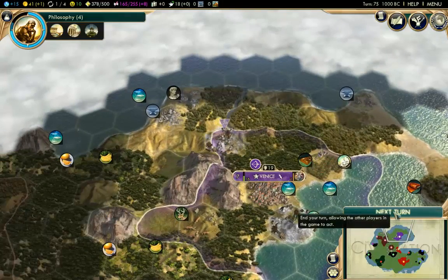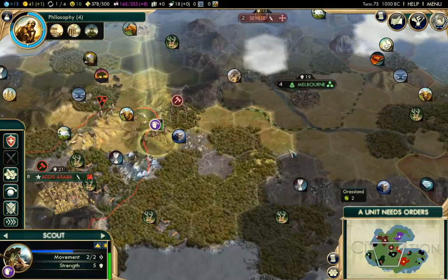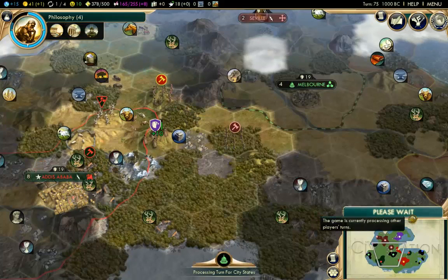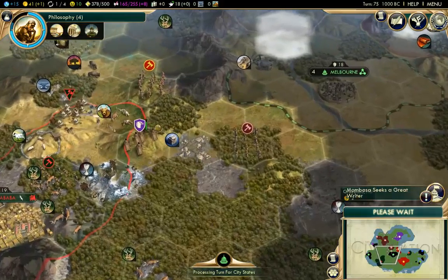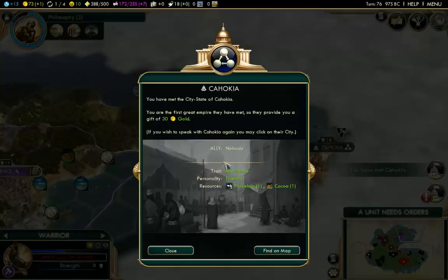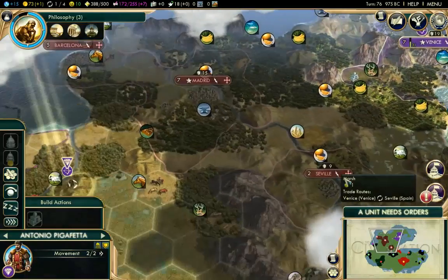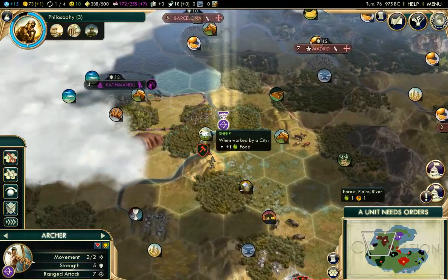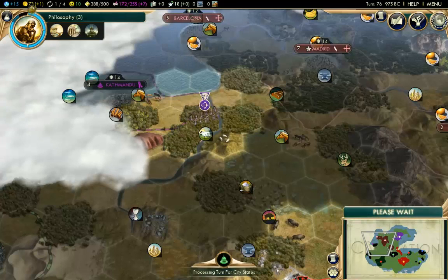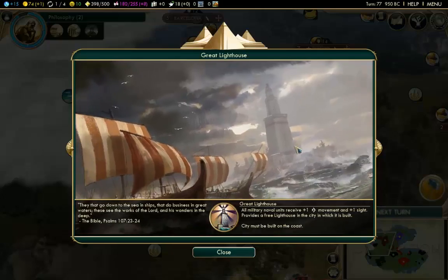Let's build a mine on this hill over here. Two turns away from the lighthouse as well — so if we get lucky we may actually get the Great Lighthouse. The scouts are blocked, so I'll just heal them for a turn while we wait for the Spanish warriors to pass. There's a bit of a queue coming through past the Ethiopian city. We have met the city-state of Cahokia — they give us 30 gold, they're friendly, and they have porcelain and cocoa. And there we go — we have made the Great Lighthouse! Maybe nobody else was actually trying for that one.